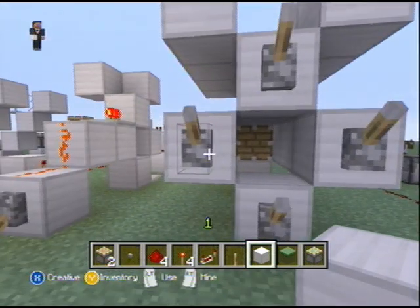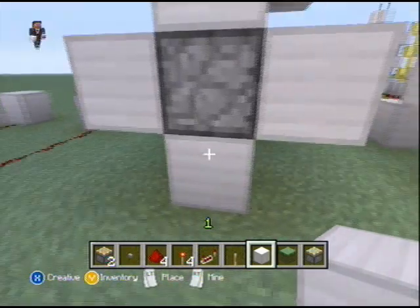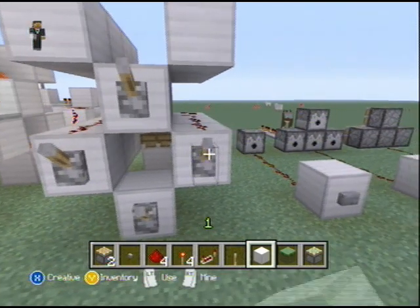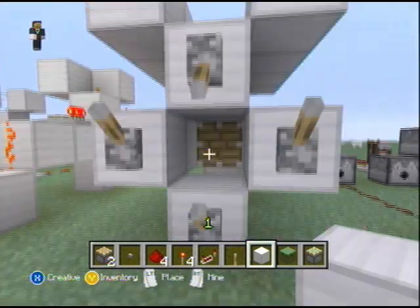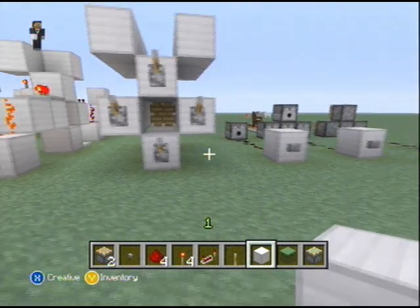So you'll see here that anything directly adjacent to the piston will activate it — like this, on each side, top, bottom — it'll work no matter what.